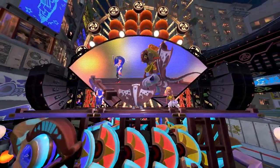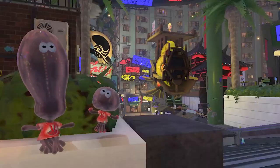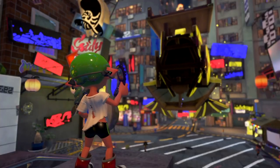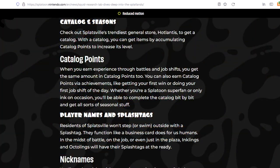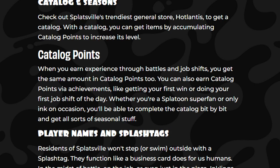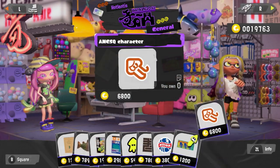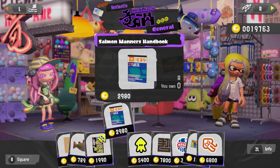We'll go over how the Splatfest is scored more towards the end of this video. For anyone who doesn't know, we mentioned the catalog level earlier — your catalog is gotten at the general store at the beginning of the game. When you play matches, do achievements, and do job shifts (that's Salmon Run), you get catalog points. The catalog gets you items in the game, but it'll also help you in the Splatfest sneak peek period.